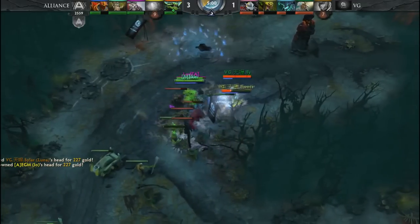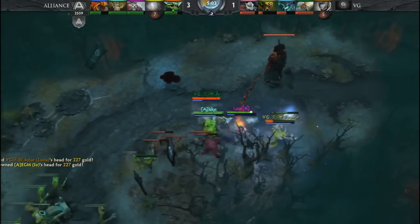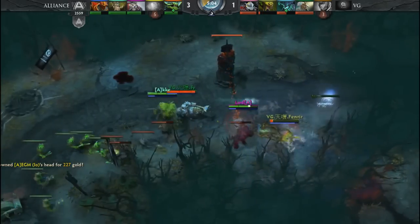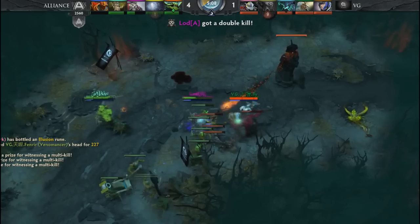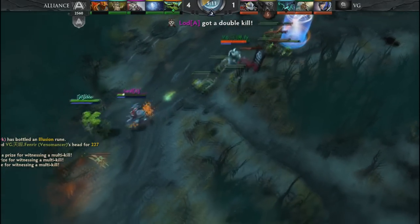Shards from Loda. They do end up losing Io at the same time, but Fenrir's in trouble under his own tower — has to use the wand charges. Loda right on his tail, and there it is — a double kill for the carry tusk, the surprise pick for a lion.